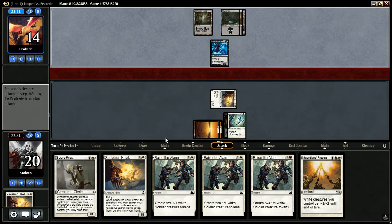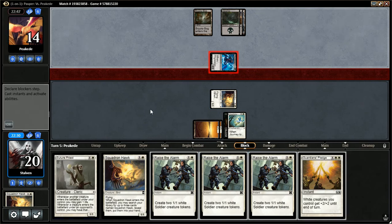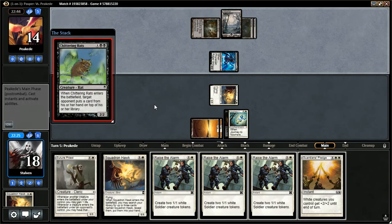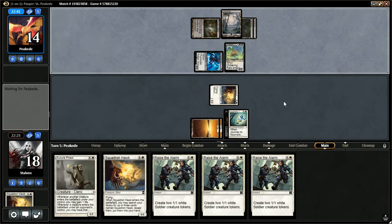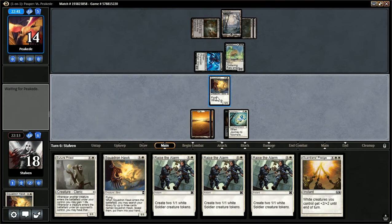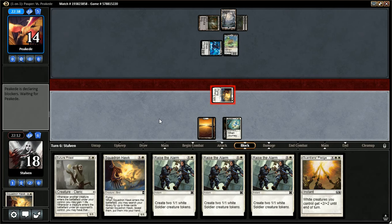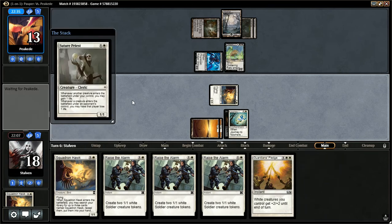I'm kind of happy I've just been playing the birds this whole time because I have all this fuel — the Priest and all the Raise the Alarms for some life gain. Chittering Rats — that's unfortunate though, I do want to be drawing some land. I suppose I'll just play Suture Priest here. Let's attack first. He may have a Disfigure or something, and if he does I'd rather him use it on my Scaldron Hawk than my Suture Priest. But he doesn't use any removal — he probably will on the Suture Priest though. Suture Priest can be quite a headache.